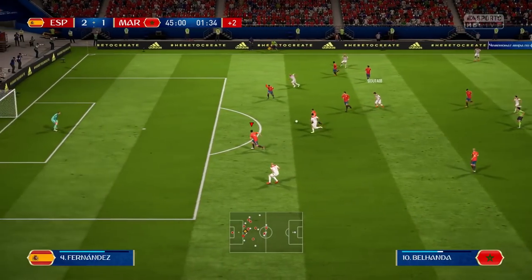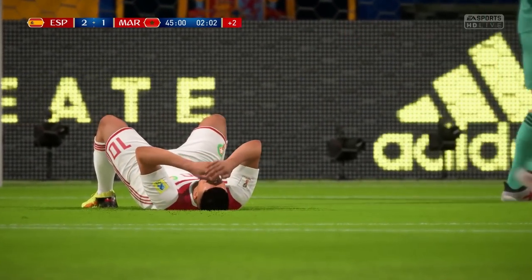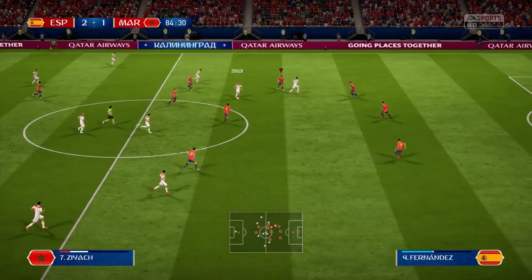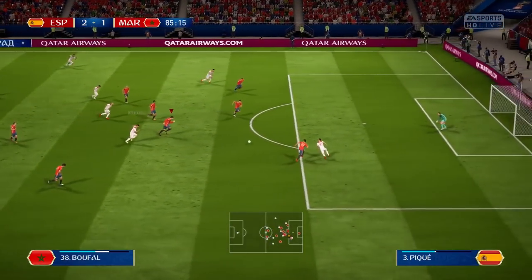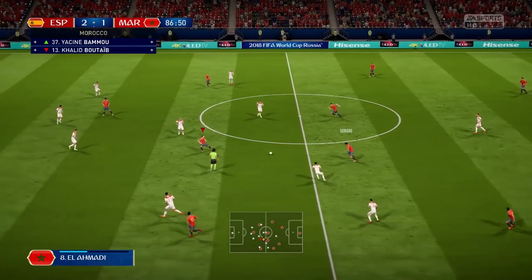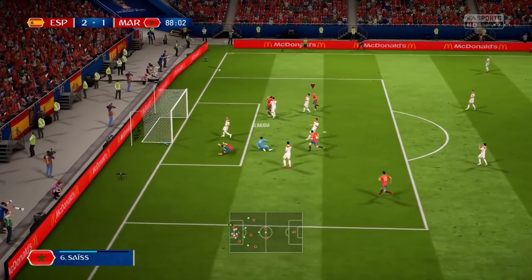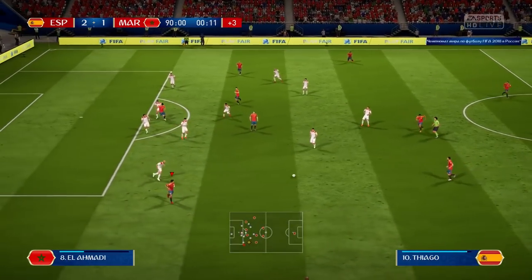The internet would almost break if he scored that in real life. Morocco almost got an equaliser on the stroke of half-time. We head into the second half with a 2-1 advantage. Looking to hold on, and we move all the way to the 84th minute. Morocco go through — it's a fingertip save from De Gea, fortunately ruled offside, but a big-time save from the Spanish goalkeeper. Diego Costa goes through but there's a great save on the angle — just can't get that third goal to put the result to bed.